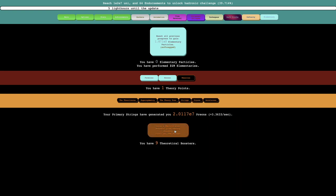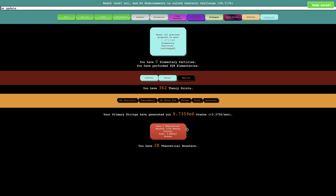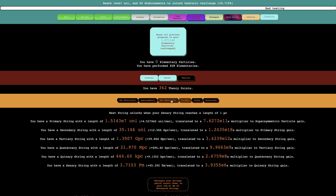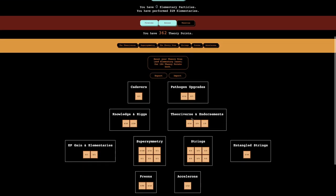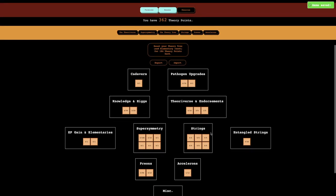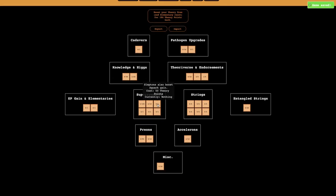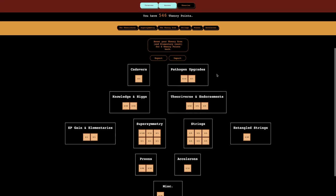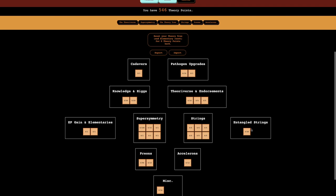Gain a theoretical booster — I can actually start gaining a whole lot of theoretical boosters. This is actually OP. This single thing allowed me to get 362 theory points. This is insane. This means I can also see there's a whole bunch of upgrades here — oh my god, the amount of upgrades like doubled. I guess I'll reset my elementary tree. There's a ton I can do here; I don't even know what to go for.